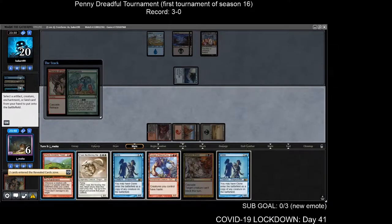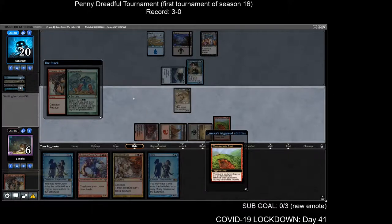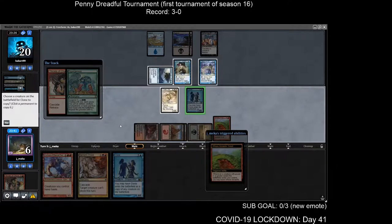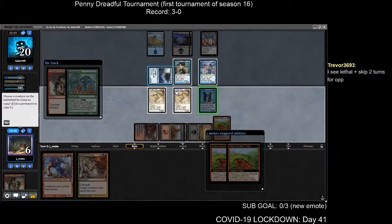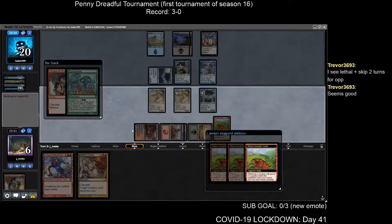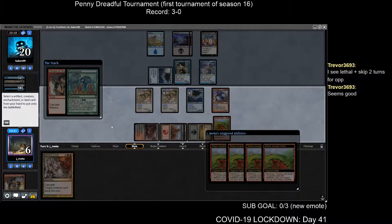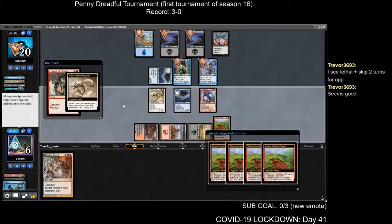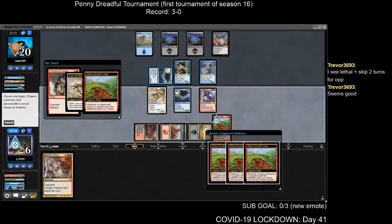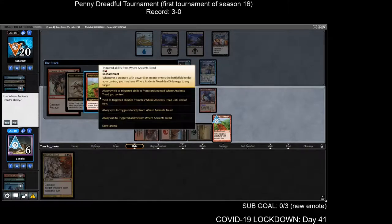I don't have any more Demonic Dreads to filter through the deck — I think the last ones are in the sideboard. They have a Negate up now. I found the Clone — good old Clone. I get around a Mana Leak here too. Clone my guy, dome them. Freaking Cascade — you stupid mechanic — you almost screwed that up for me. Always yield. Boom.